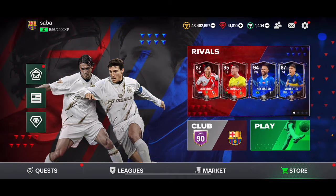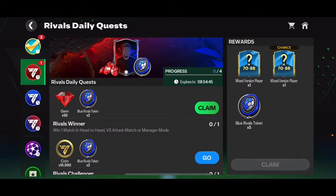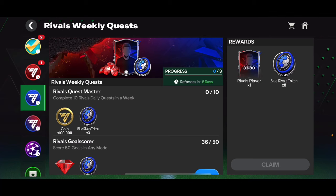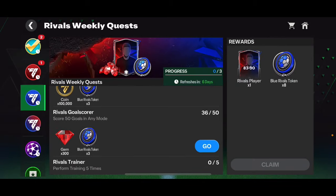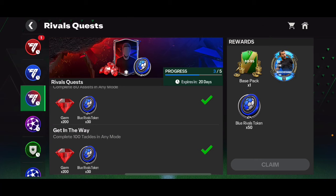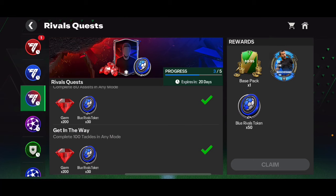With Icon Journeys there are also more quests to complete for extra gems. In the Rival section, for example, you can get 50 gems every single day from one quest, and another 50 gems here — you just need to open a pack and complete six tackles in any mode to get 100 gems every single day. With weekly Rival quests you can get 300 gems by scoring 50 goals in any mode. Even if the Rival event isn't live, there'll be some other event to get gems from.